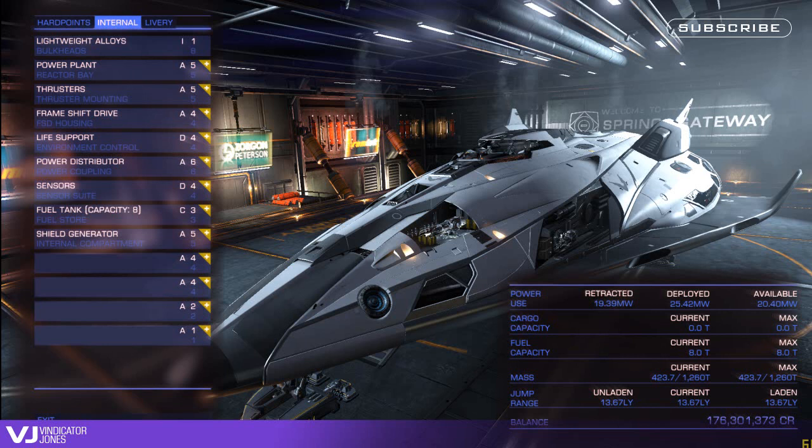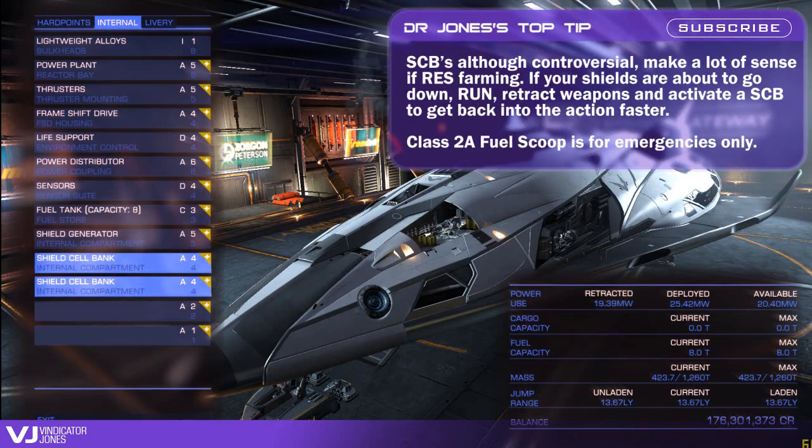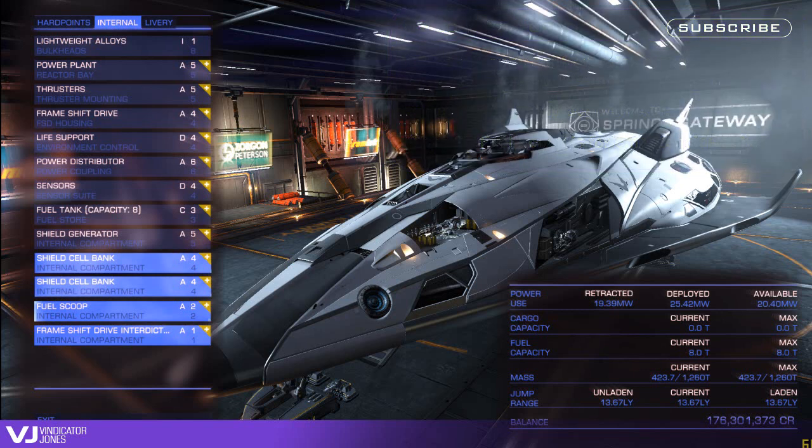If you're primarily going to be operating in a few systems very close together or in a single system, then place two 4A shield cell banks into the two class 4 slots. Put a class 2A fuel scoop into the class 2 slot and a 1A FSD interdictor into the class 1 spot.